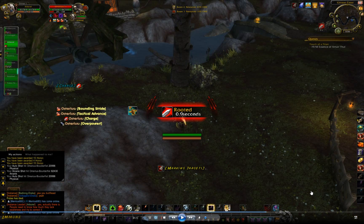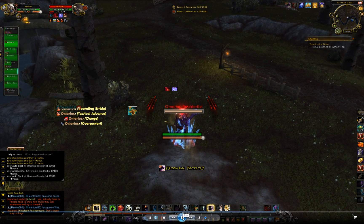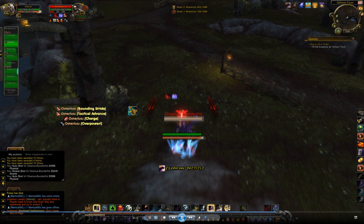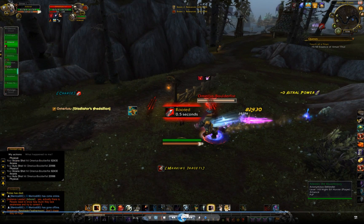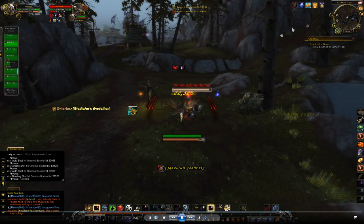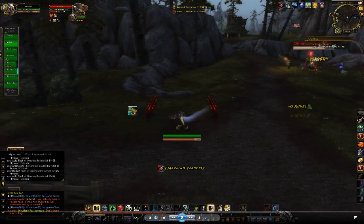Here's another example — I'm being charged by a warrior. I feign and trap him before he's able to connect, and you can see there's no snare debuff. This time I follow up with a binding shot and he charges again, gets stunned before he can hit me, so no snare debuff. And that goes on to be a really easy win because of that.